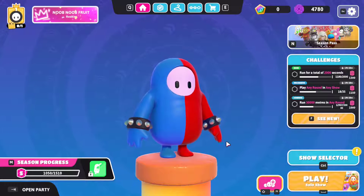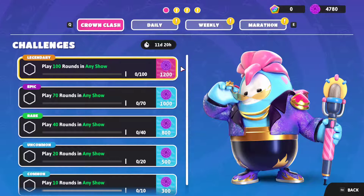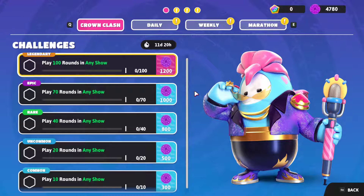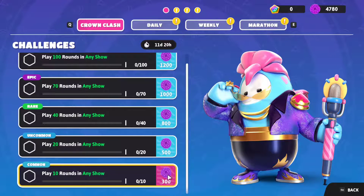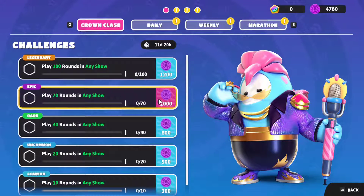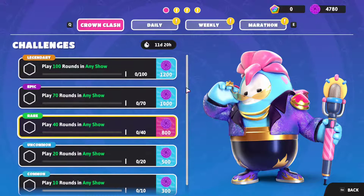Alright, we just booted up Fall Guys, and if you go to the new challenges you will see in the right corner the new crown challenges. There are a bunch of them and they're all pretty much the same — all you have to do is play rounds to unlock them. For Fall Guys you'll be unlocking currencies called Kudos, but if you're here for Fortnite, complete all of these challenges and you'll unlock the skin, the spray, the emoticon, the pickaxe, and the back bling.